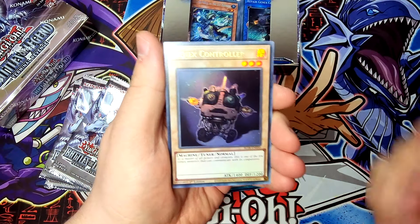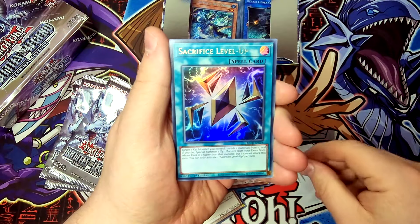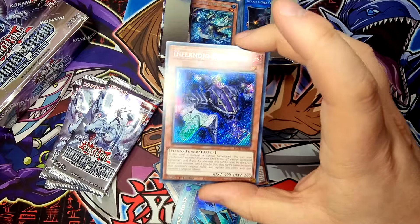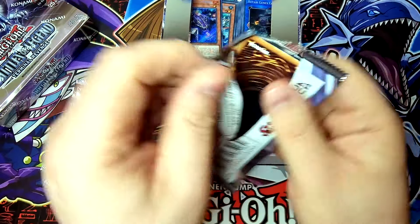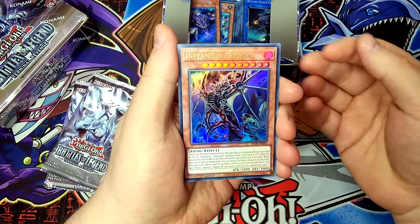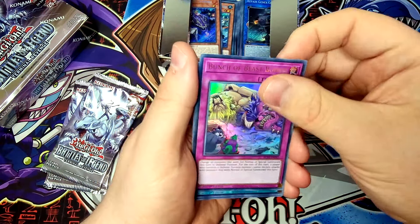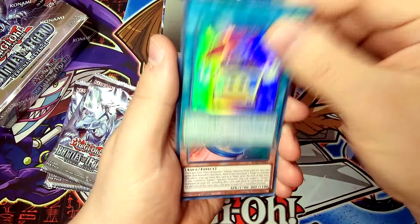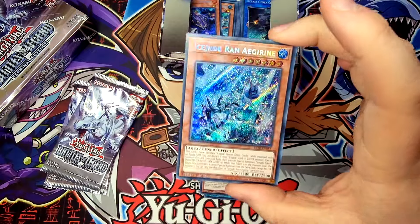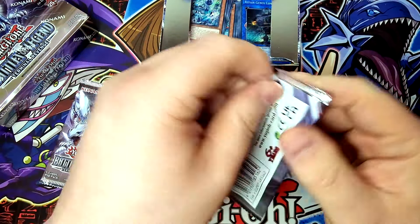Sprite Gamma Burst — nice Ultra Rare. Gen-X Controller — Ultra Rare. Toy Soldier — Ultra Rare. Sacrifice Level Up. And Infernoid Decatron — Secret Rare. Three packs remain. Infernoid Decatron — Ultra Rare. Bunch of Beast Bodies. Toy Box. Our Gen-X Undine. And Ice Jade Ran Ijerine — nice Secret Rare.